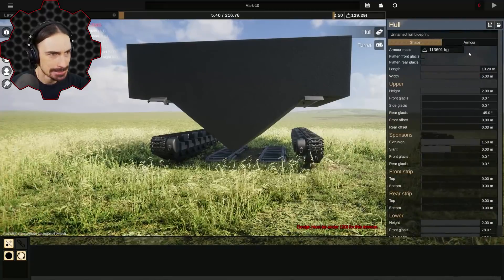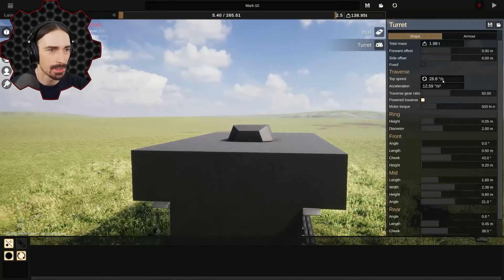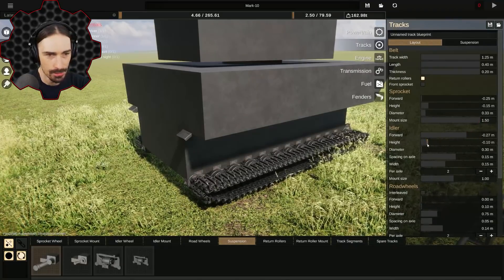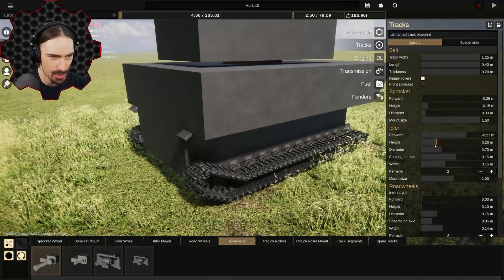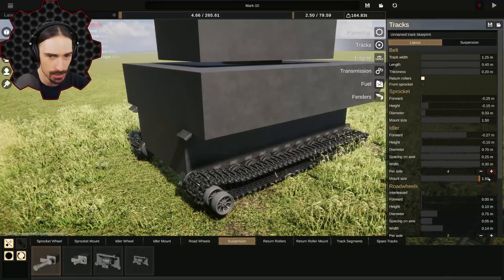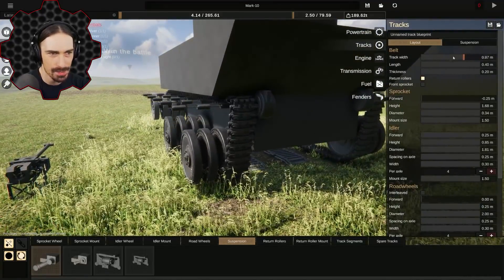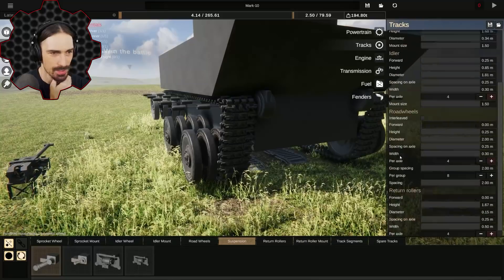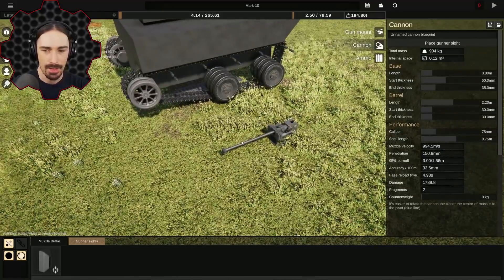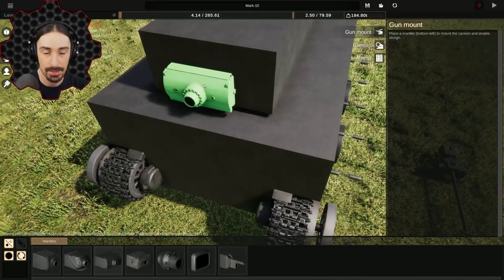We are going to style this thing once we get there. I just got to figure out which settings make sense to max out. Oh my goodness look at the height — this is gonna make no sense at all. 'Design must be under 120 tons' — okay, that's gonna be an issue. Now let's max out the turret. Some of the track settings don't make sense to max out because they're positions, not sizes, so I'm gonna ignore those. We'll max out diameters, spacings, width. Now let's go to firepower — we've got a cannon. What's the biggest gun mount I can make?